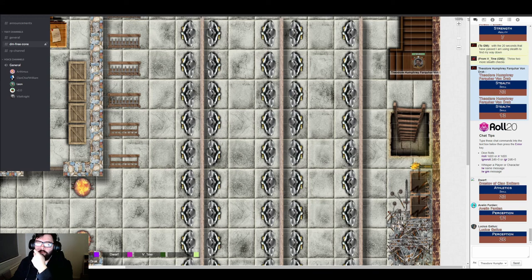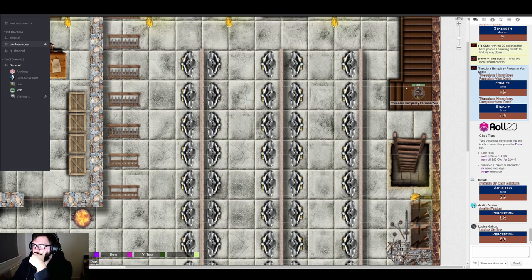The player confirms these are potions, not elixirs. Drastoff grabs the important documents and immediately turns around, handing a potion to the old man Lucius and another to Avalyn as the party distributes the newly found supplies. Meanwhile, Theo finds himself at the height of the stairs.